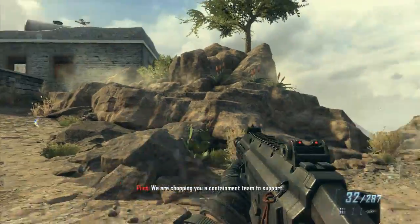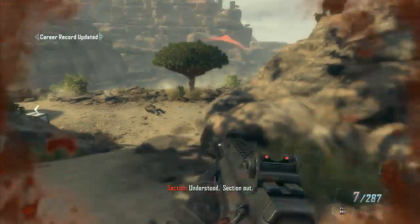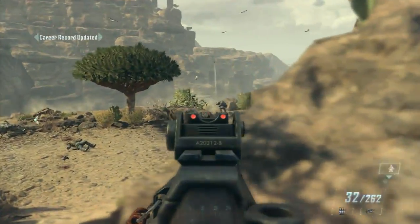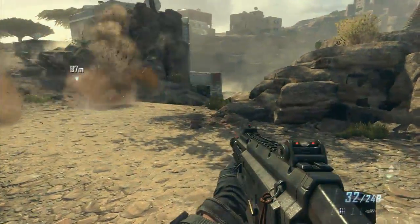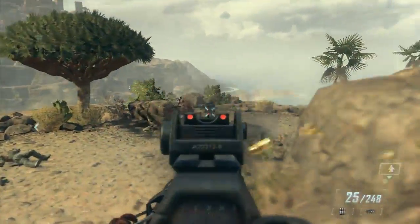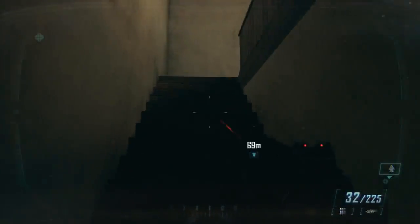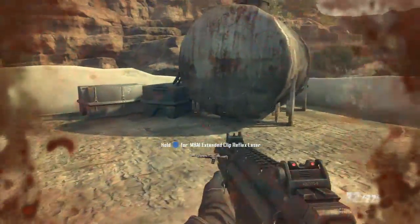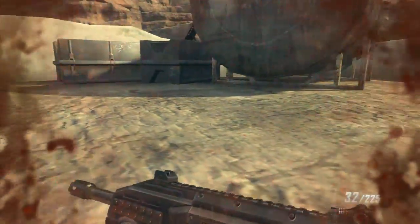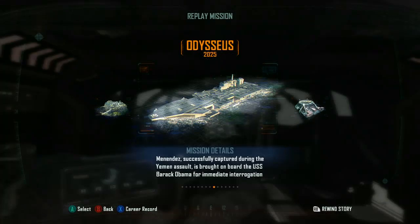A containment team will fast rope in. Number three — you'll be fighting through this sandy desert area, and there'll be two buildings. The first one you get to right away, and then this one's just a little bit later. We need to get to the roof of it, so go up, out, and around. And then it's right by this big gas canister.